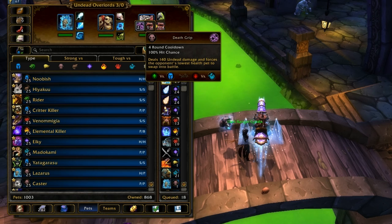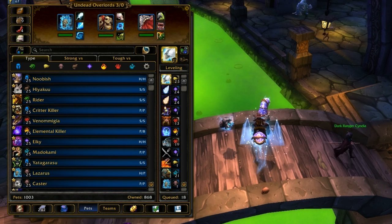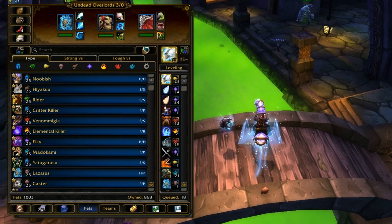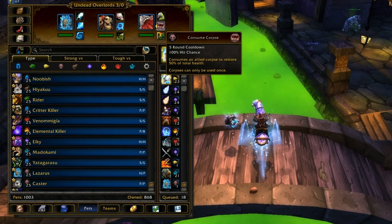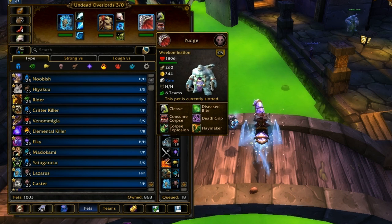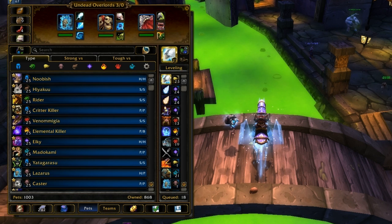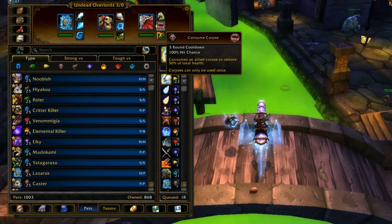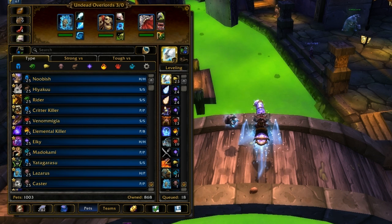Death Grip is a viable option if you want to switch out your opponent's pet to disrupt their strategy, since switching can make them lose a turn if they decide to switch back. But Consume Corpse is just a 50% heal — with 1800 health, that's a 900 heal, which is as much as Wish, one of the other great heals in the game. So just cleave spam.